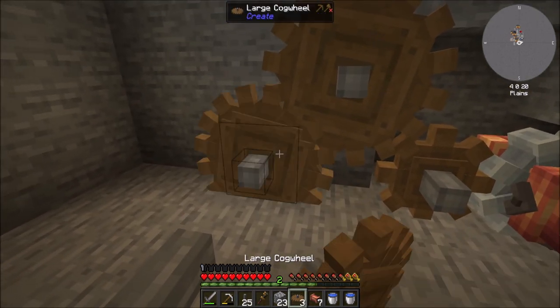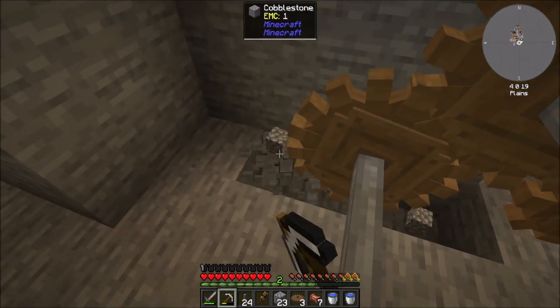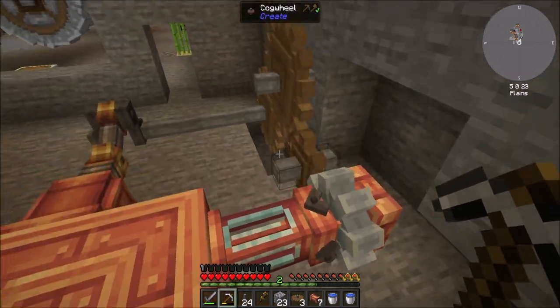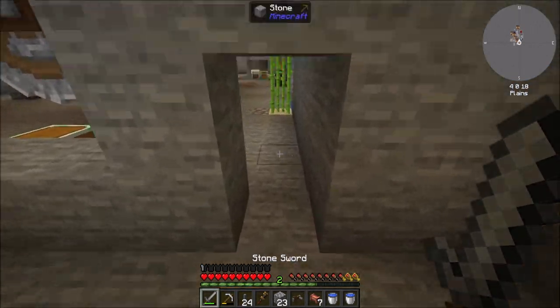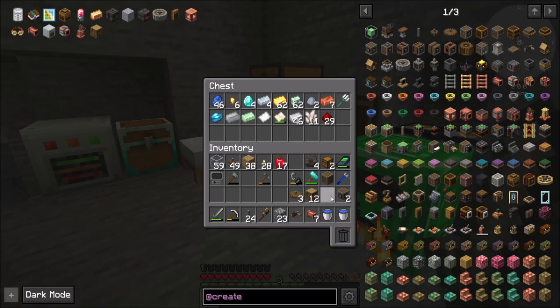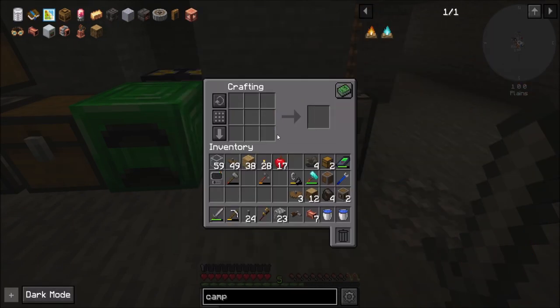It would be super cool if I could put this here — I think I can, right? That should work. And then just to make it look good, I'll break these blocks, though technically not necessary — it definitely makes it look nicer. Then all we need is a manual crank to get us going. And then we also need — don't forget — the campfires. There we go. Campfire, good. One, two, three.